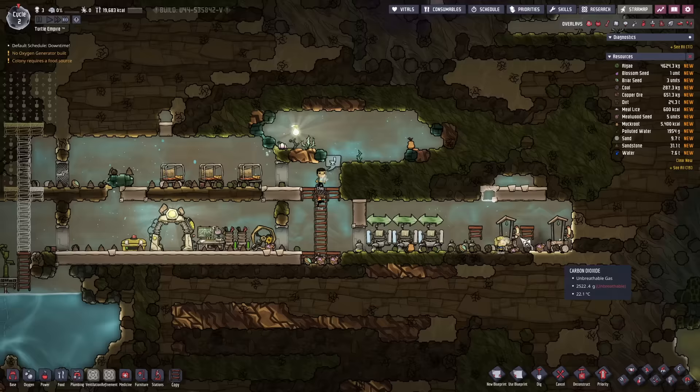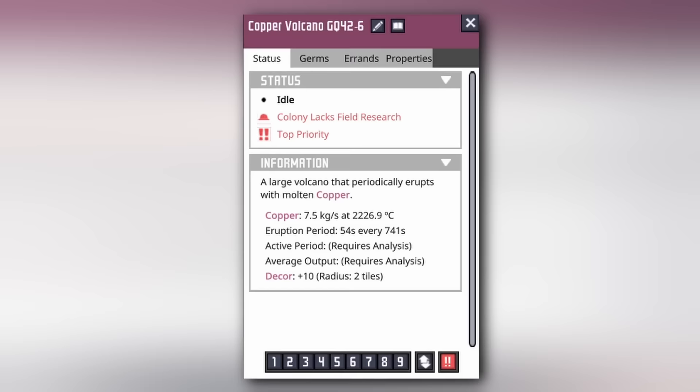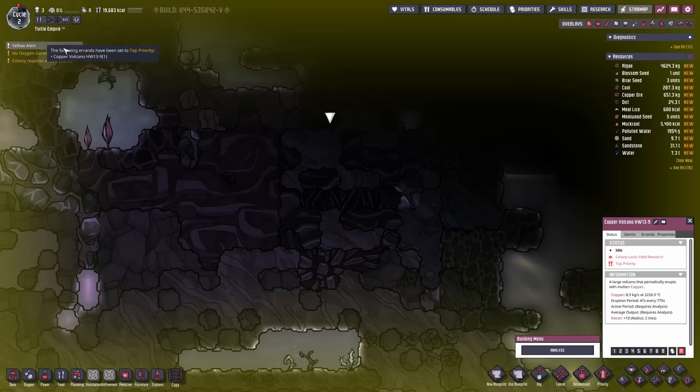This is our base so far — nothing too complicated. We have a gazer right here and if you set this to party you can see it's a copper volcano. We have a lot of slime biomes and the temperature is actually cooling down our area. Another gazer here — another copper volcano. We have a lot of copper.